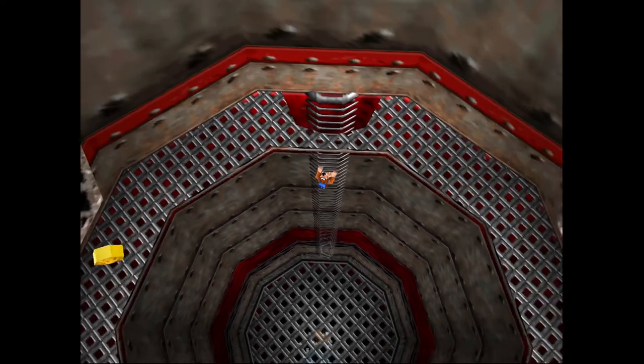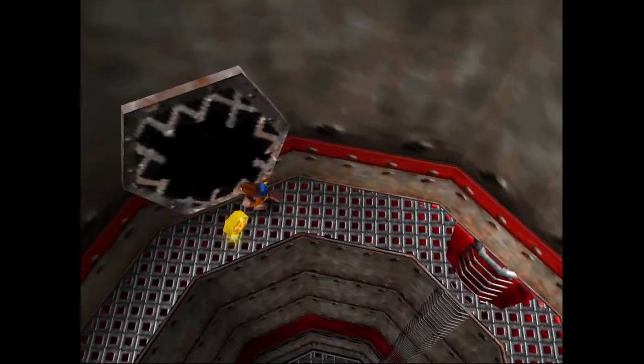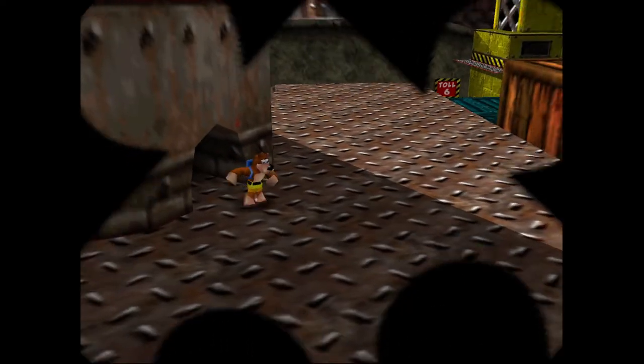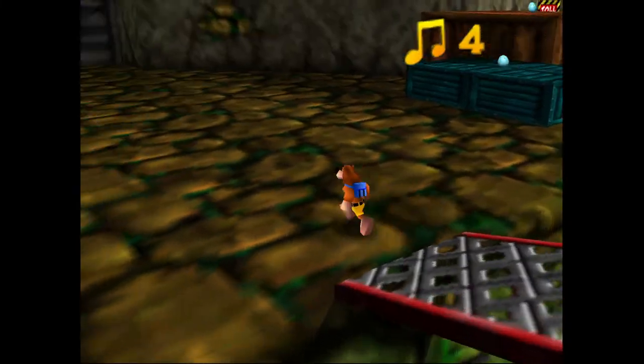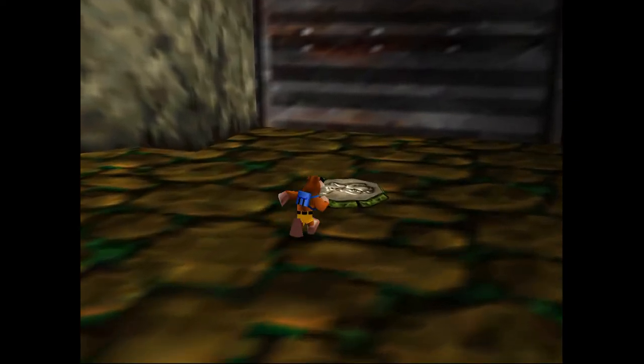And that was the two extra honeycomb pieces on Rusty Bucket Bay — not too bad, once you know where they are. I do personally think the warehouse with the underwater entrance is particularly sneaky; I seem to forget about that room a lot. Anyway, that's going to do it for our extra honeycomb piece guide on Rusty Bucket Bay. We have just one more level to go — that's going to be Click Clock Wood. Look forward to it, that's coming up next, and I will see you in the next video.